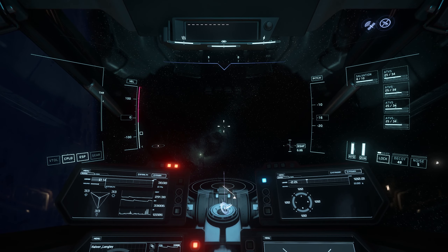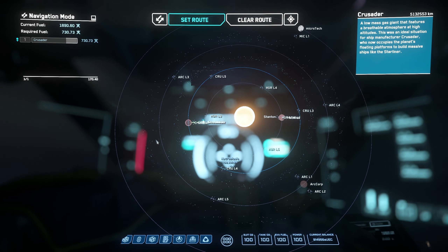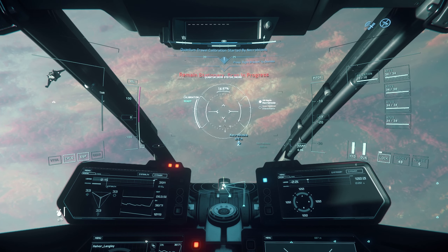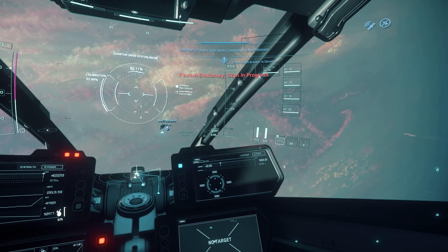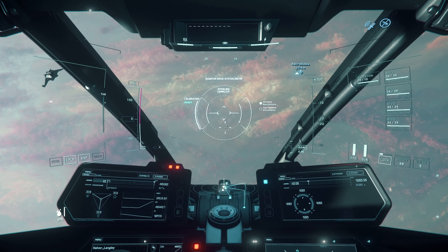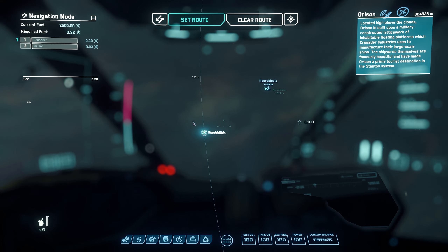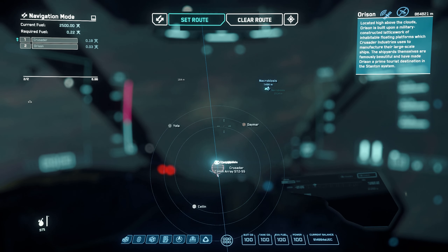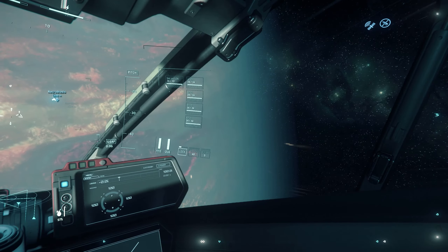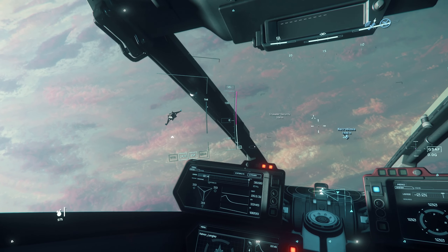Our plan has changed from quantum interdicting between Micro Tech and Hurston to somewhere near Crusader Orison. But we're too close to jump to Crusader and it makes no sense. No one bothers going there anyway. We wish the range of the quantum jammer was about three times bigger — 150 clicks would be good at least. This approach is a bust, let's try something different.